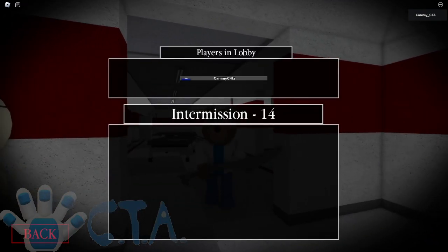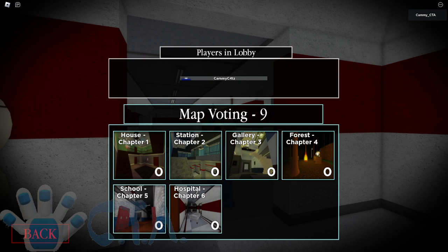So the map you need to go on in order to do this is Gallery Chapter 3. Yes, Gallery Chapter 3, and it doesn't matter what mode it's on — you can do it on any mode. I'm gonna be a sicko and do it on 10 box mode. So yep, Gallery Chapter 3, that's the one you want to do.